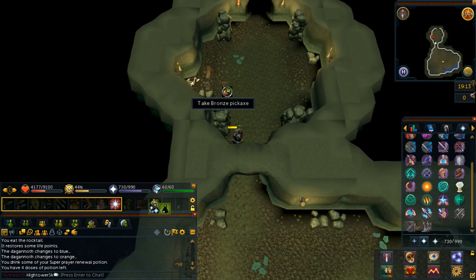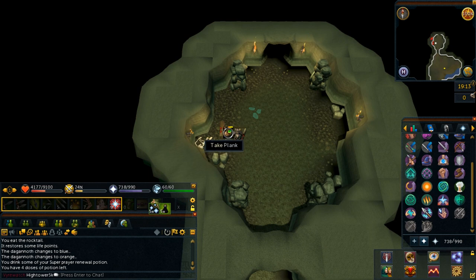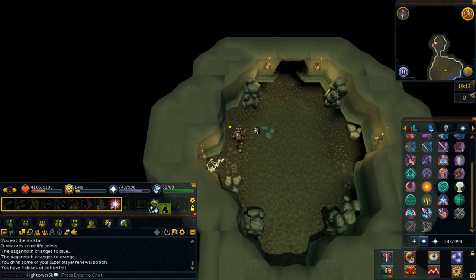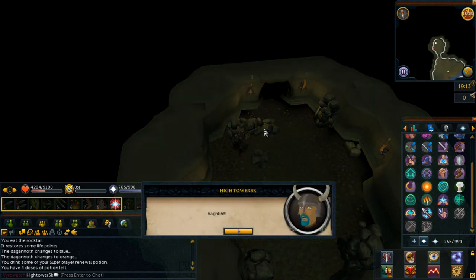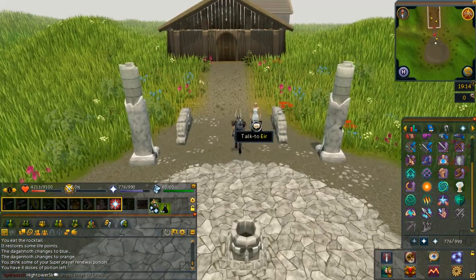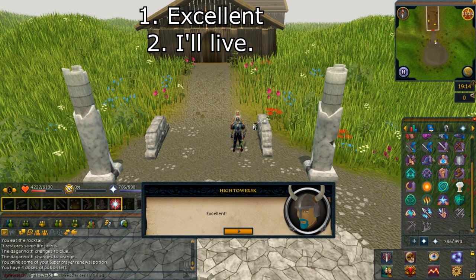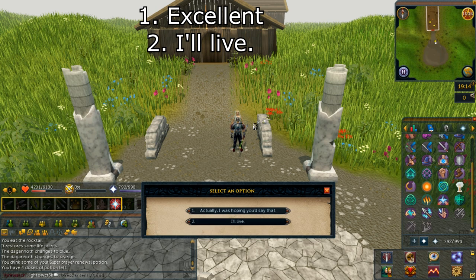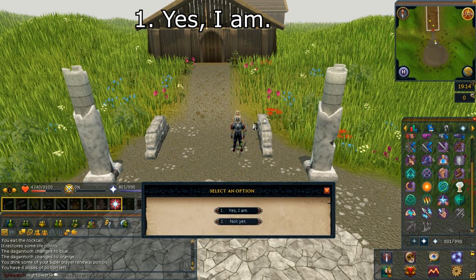Once you kill the Dagonoth Mother, head back into the room to your north. You will come across a pickaxe and a plank — pick both items up. Just to your north, collapse the pillar. You will then be teleported back out to the Fremenic Realm. Speak with her and select option number one: excellent. Select option number two: I'll live. Select option number one: yes, I am.